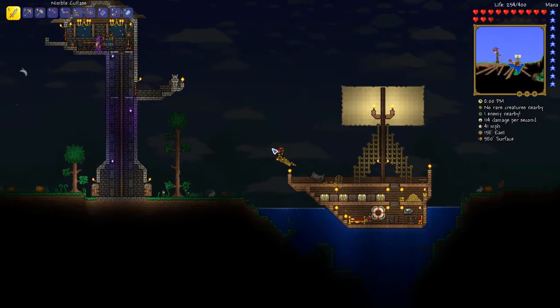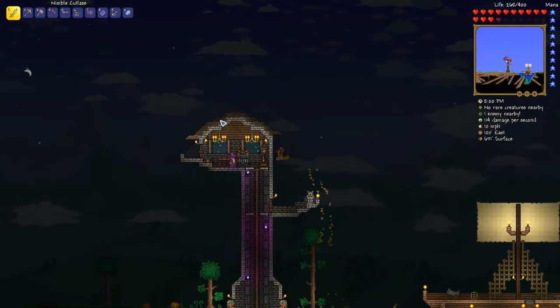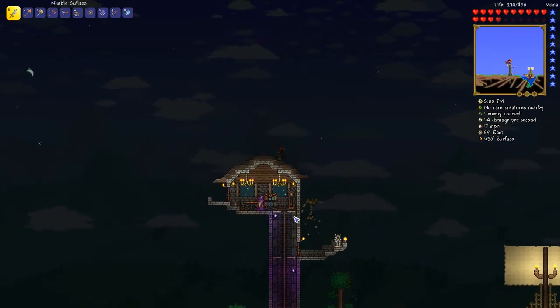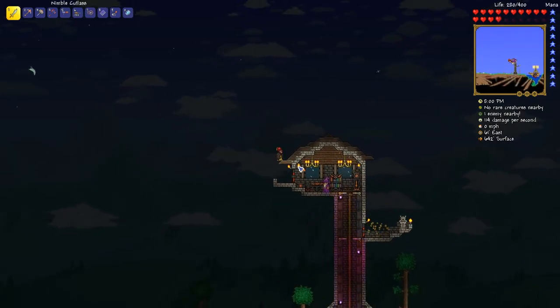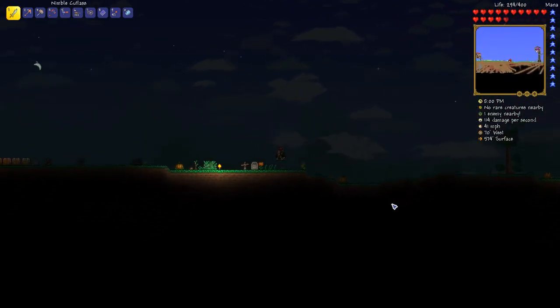What else did I do? I built the wizard tower. I do like how the wizard tower came out, although I do want to get some more demon torches from the underworld and put them all in here — but that's all I had at the moment, so I will fix that up in the future.